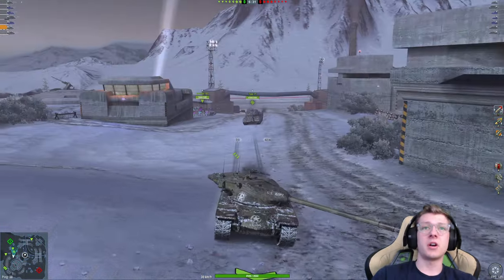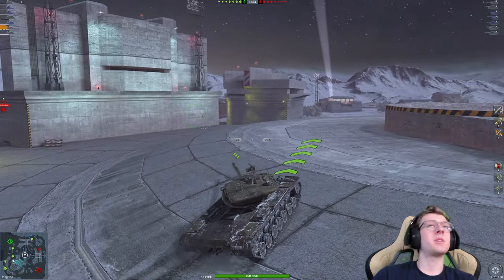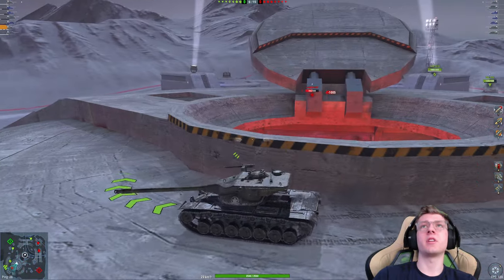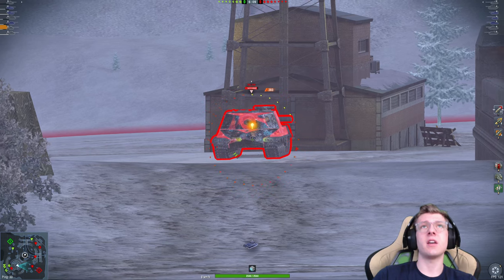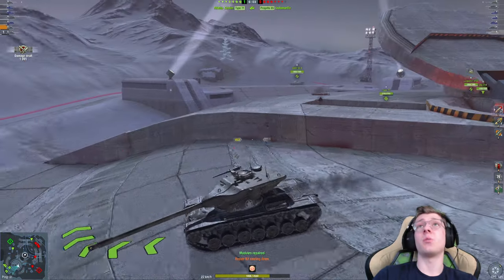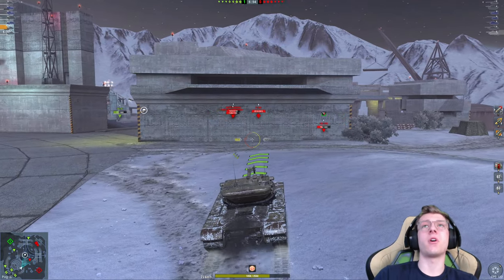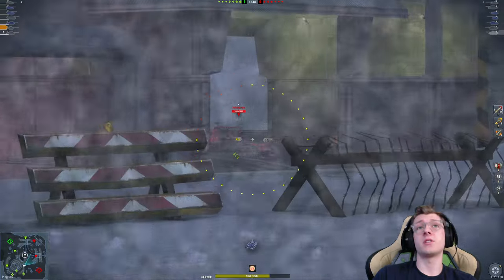We are going to cross — this crossing always gets me a little sus, but we are all clear. We're going to climb up here and we are not spotted. We do have a Progetto; nothing is detecting us, so in my opinion we are in the clear. The Prog may have already deleted himself. We have the 268 — he's going to pen me, and the 268 hits pretty hard for about 688 — but we just did 1,100 damage to that 268. We still have 1,800 health left, and that player has 700 health left. You can see where autoloaders are a little bit stupid, and we even low rolled — we should have dealt about 1,200 damage.